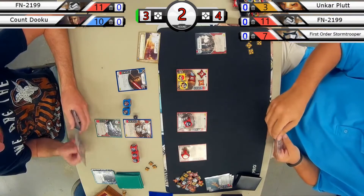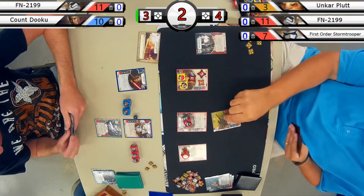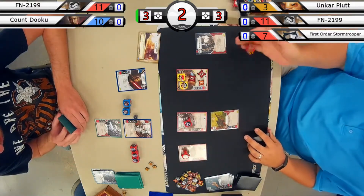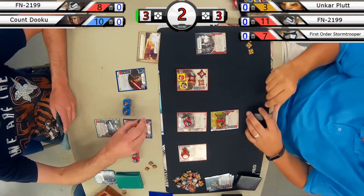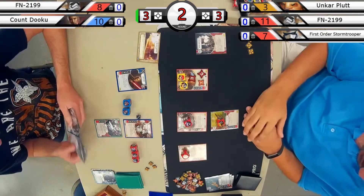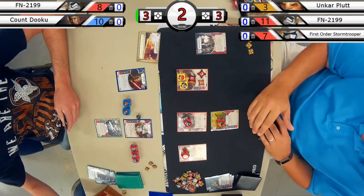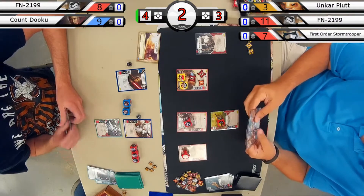Both players taking their time. It looks like we're going to throw in big guns on FN, rolling out two damage — bringing FN up to a total of three. It's always interesting to see a die being used as a damage counter. It almost functions like a damage dial, and it's less clutter on the board.